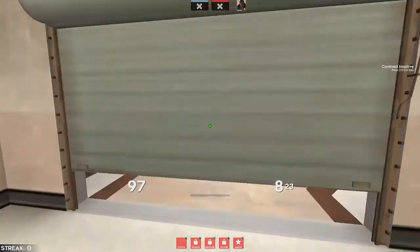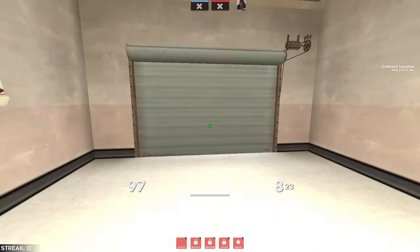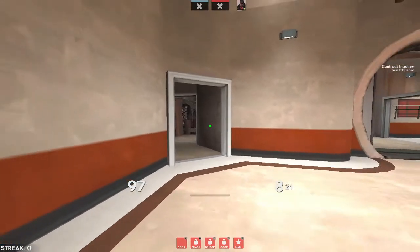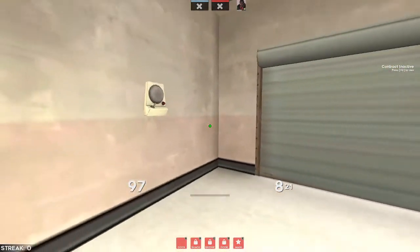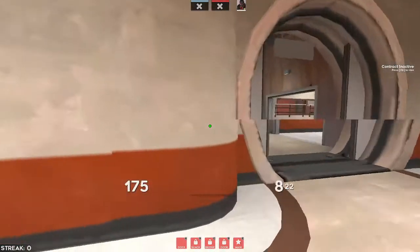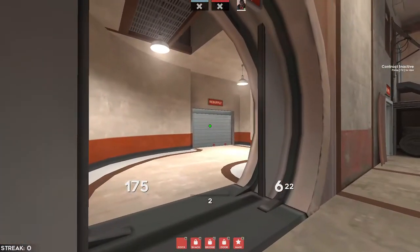Just be a bit cautious of any classes that might be trapping up this door right here or watching from upper right here — they'll spam you as you rotate. You might have a soldier sitting up here spamming down on you, or a heavy might be up here if they're very hard committing, or a demo might be sticking your spawn from right here. Just kind of keep that in mind.